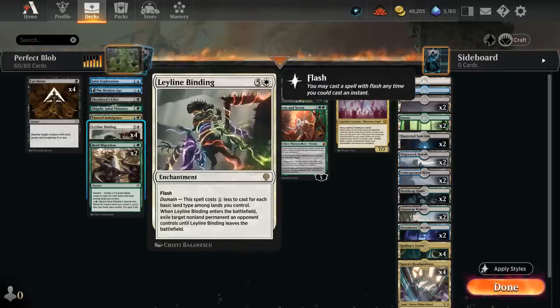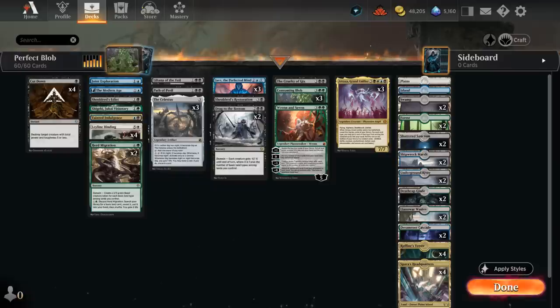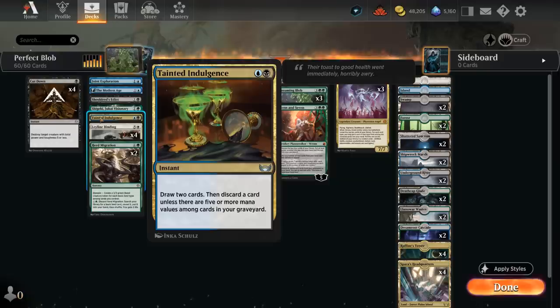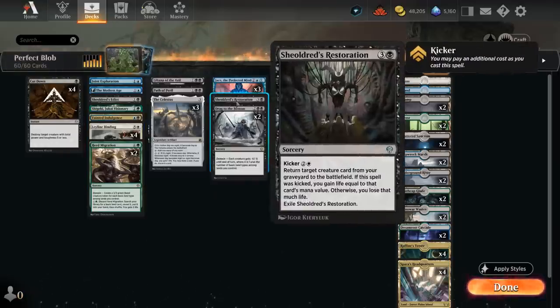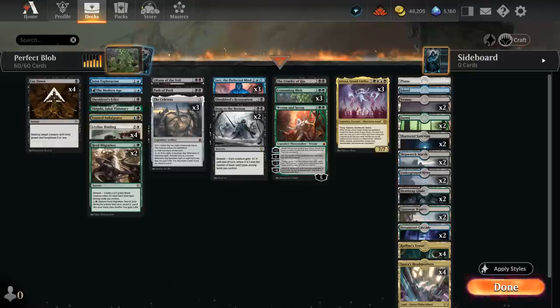We've got a few one-offs including Tainted Indulgence, which can draw two and discard unless we have five or more mana values among cards in our graveyard — which we can also often set up in the late game after milling a few cards with Jace or Ren7. Then we'll be able to draw two at instant speed. We can also use it as an early discard outlet since we have cards that can reanimate creatures: a one-off copy of Shieldred's Restoration, which can bring back a creature though we lose life equal to its mana value, or kick it late to gain life instead. Then at five mana there's Cruelty of Gix, which can also reanimate a creature on the third chapter — we can read ahead to start from chapter three.